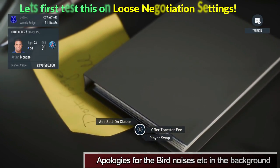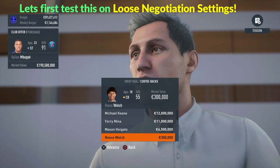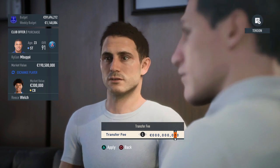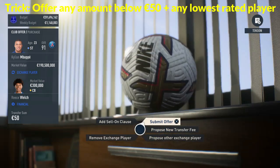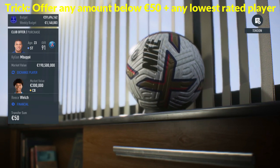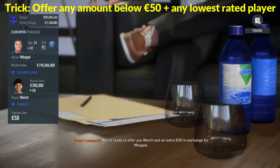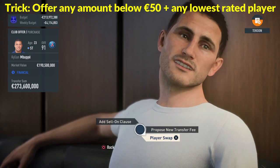We're going to start things off by testing this on loose negotiation settings. What you need to do is offer the lowest valued player in your squad plus any amount in the value of 50 euros or less — yes, a transfer sum of 50 euros or less.